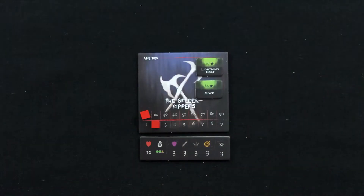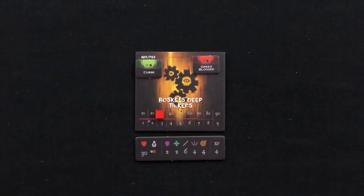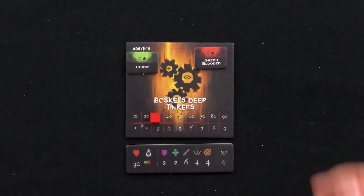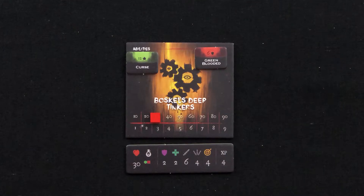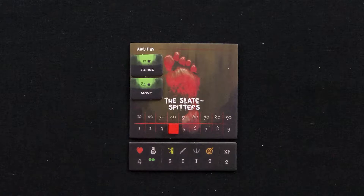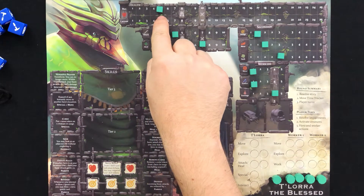It's not all luck and bonuses when attacking a creature — there are negative effects too. If a creature has a shield, deduct that amount from your total attack value. Some creatures have defensive abilities that trigger when attacked, indicated by a shield icon. Some creature stat bars have a reflect damage icon, which means every time this creature is attacked, the hero who attacked it gets damaged by the indicated amount — in this case, 2. So if you attack this creature twice, you'll take four damage.